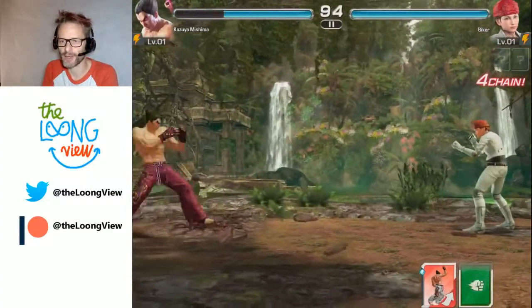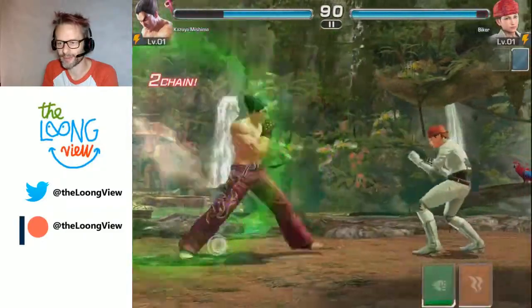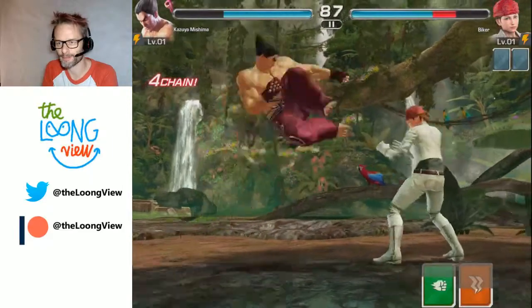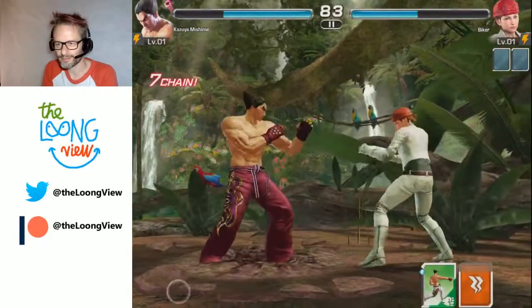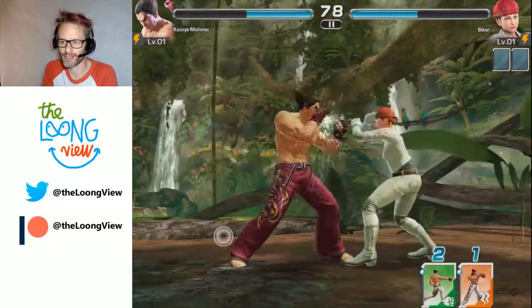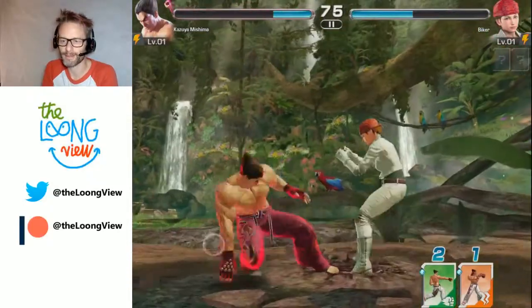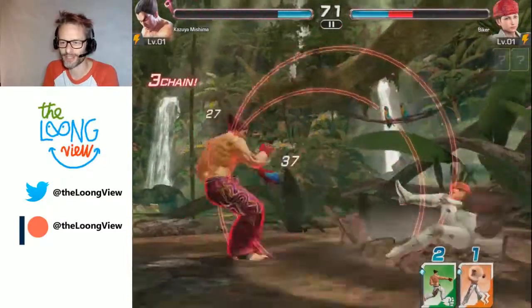Let's see if I can do any better. That was a good use of my power-up card — I'm doing a bit better now. I'm tapping away, she's blocking, she's trying to do a power attack, I'm trying to run away. She's blocking. I need to do a bigger attack. I need to use some of these cards.